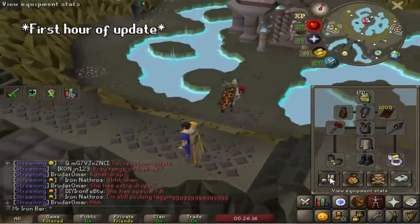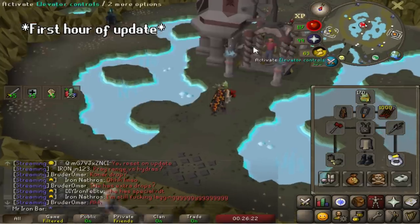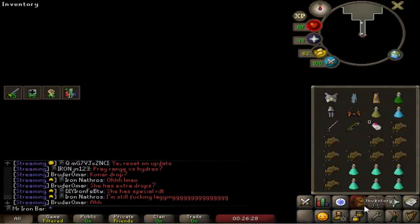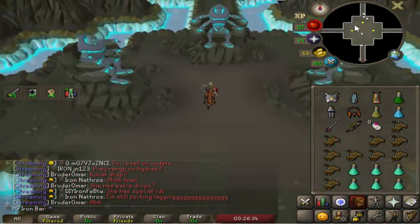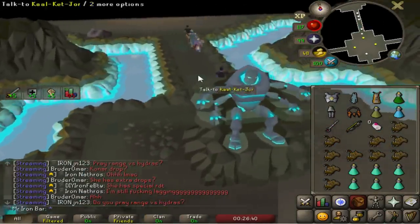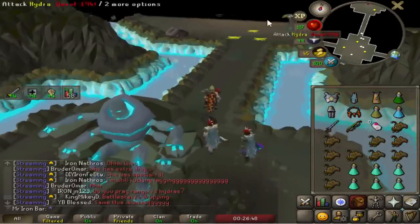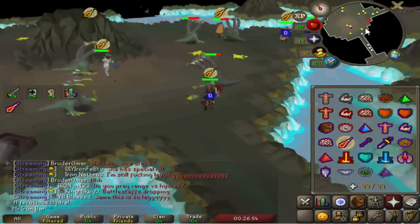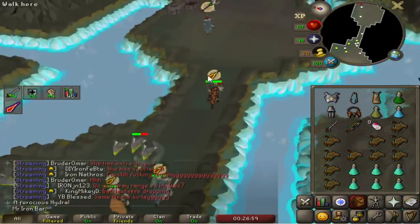This is going to be my setup to start off — a melee switch with a range switch. While I was working on some of the easier Konar tasks, some people already killed Hydra and it's been reported as super weak to the Twisted Bow, so I switched into that. The black boots I'm wearing are new boots you can buy from any Slayer Master. Unless you've done the Zeah Elite Diary, you have to wear these or something equivalent like Granite Boots, because in this area you constantly take flame damage — like 5 damage every second.